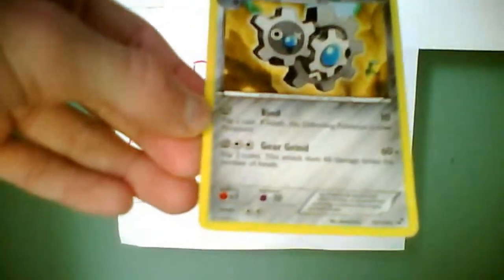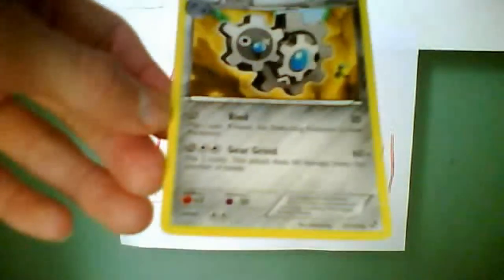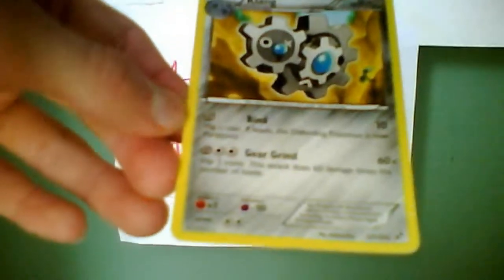Gear Grind requires 2 colorless energies and a metal energy, and it does 60 times damage — so it can do 120 damage from 2 coin flips. This attack is 60 damage times the number of heads, so you must be pretty lucky if you get both heads.